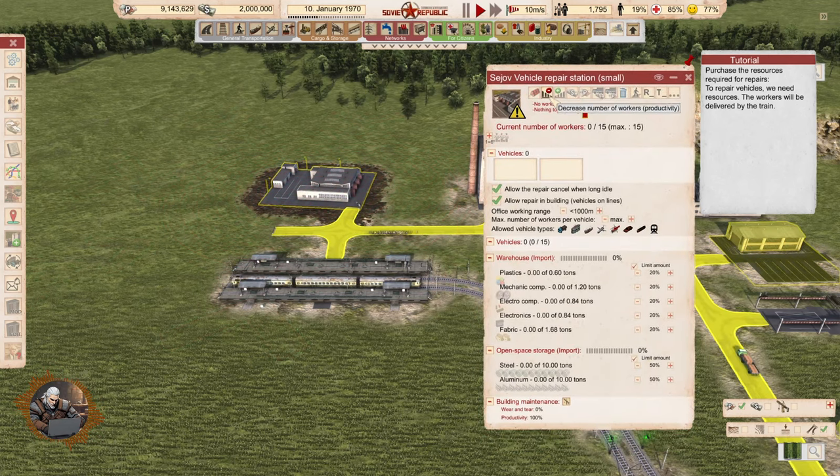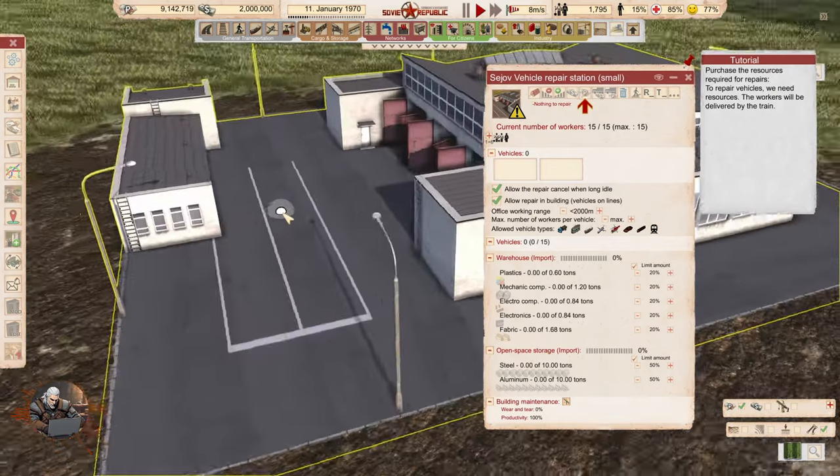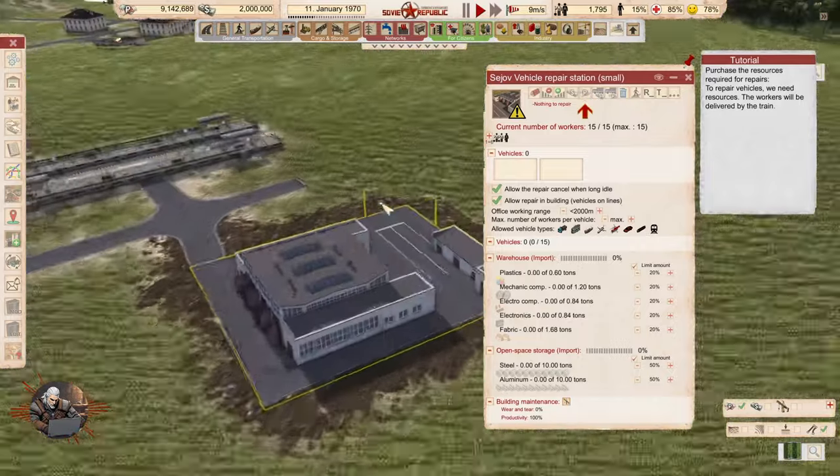So we have a repair station here. Current number of workers — maximum 15. We can have some vehicles. Allow the repair to cancel when long idle. Allow repair in building. Vehicles online. Office working range — we can increase, I imagine, from where they take their workers. Max number of workers — one maximum. So you can also control how many people work on the vehicle. And you can also select what to repair and what not to repair. That's pretty cool. I guess that's the vehicles that are going to be added here, and this is the materials for the repair. You have a warehouse and an open storage.